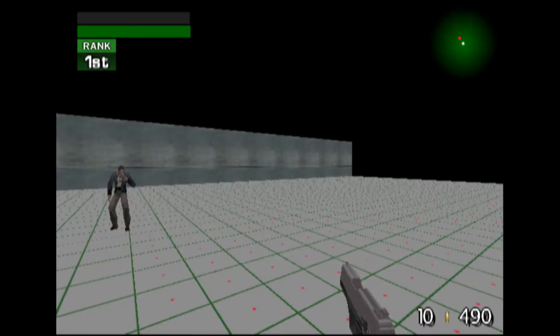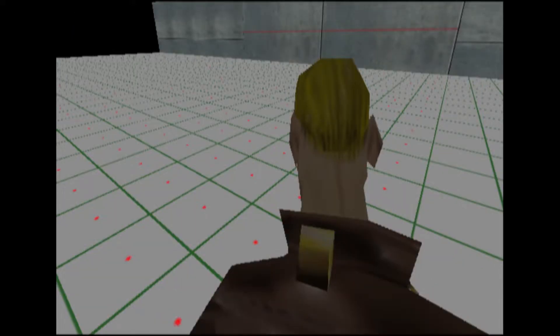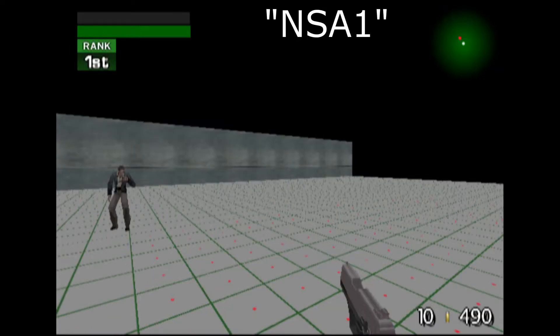TimeSplitters 1 Test Levels. TimeSplitters 1 had a couple of test levels not accessible by default — just basic gray blocks surrounded by black void, called 'Test' and 'NSA-1.' The difference is that in Test, you have a weird third-person perspective. Outside of that they're about the same, and it's unclear what exactly was being tested.